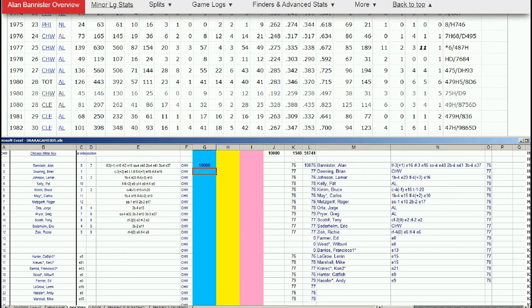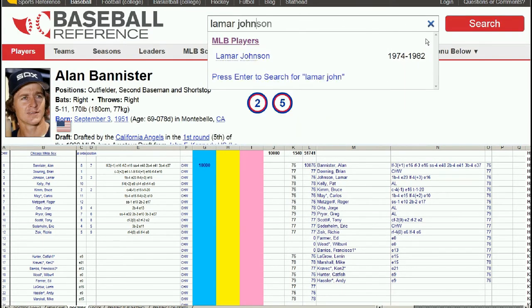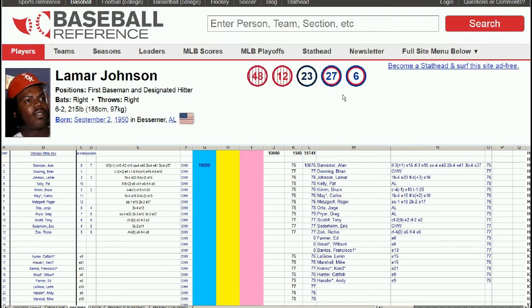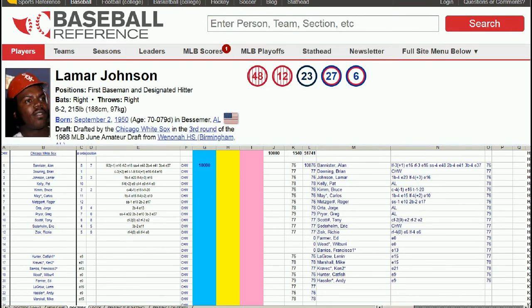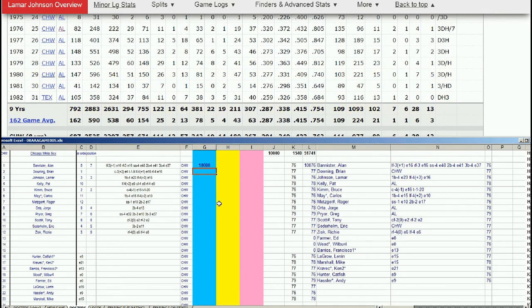Lamar Johnson — this is a little disappointing because we just had his best year, I believe. 76 with the White Sox hat. He's still hitting .302 a year later and his OPS improves in 79. He's still a White Sox through that period, so hell yeah, keep him. He starts to tail off a little in 80, but we still have some big years coming up from Lamar Johnson. That's a good pick.